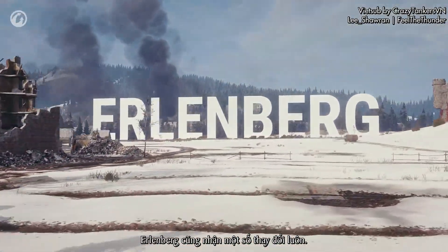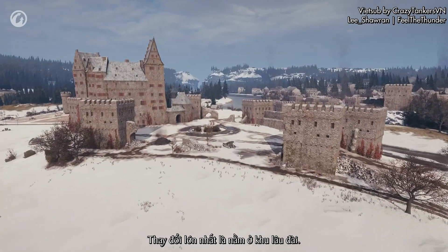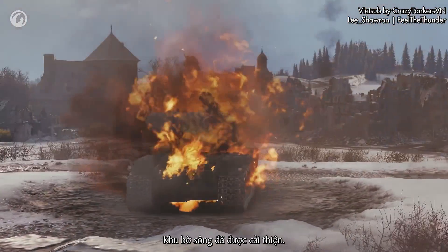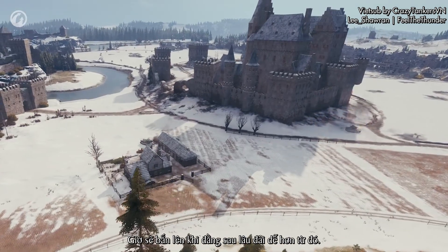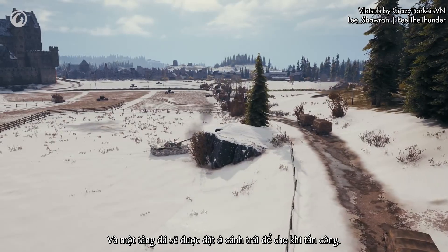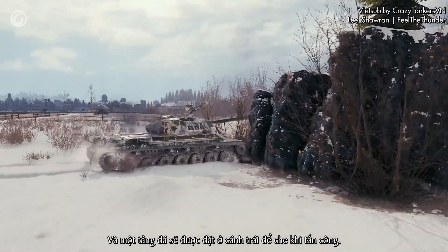Erlenberg received its share of changes as well. The biggest changes were made in the castle area — defending it is now more difficult. The position on the bank was improved; it's now more convenient to shoot at the area behind the castle from here. A rock was put on the left flank to provide cover during an attack.